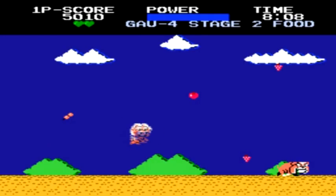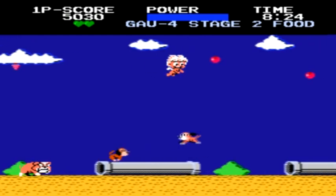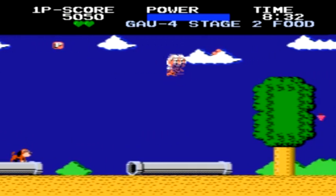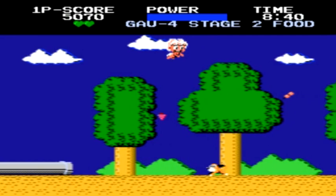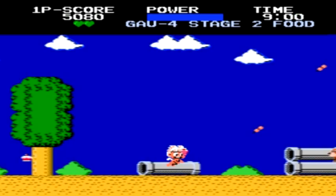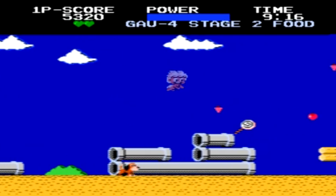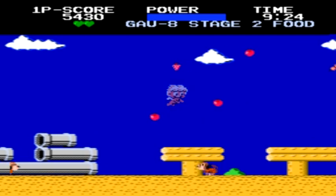At the start screen for each stage, you can see the friend you'll be saving displayed at the upper right corner. Throughout the game, there are lots of different dogs to watch out for. The main way to avoid them is by flying up to the top of the screen and staying up there to avoid all their barking.